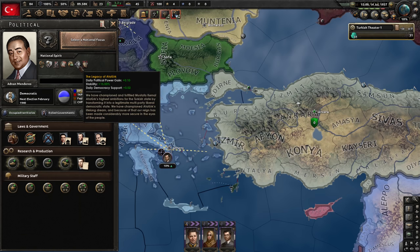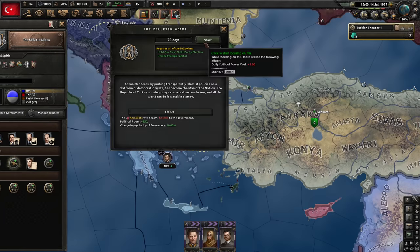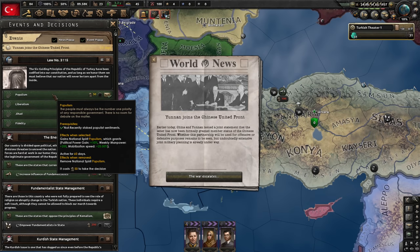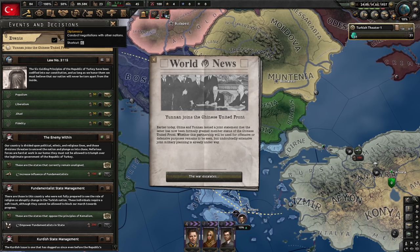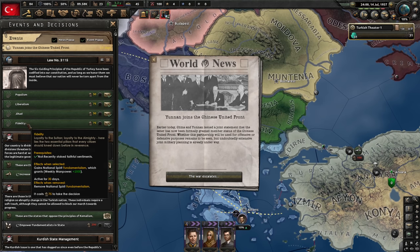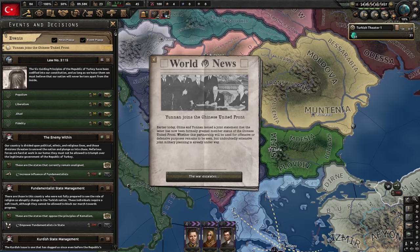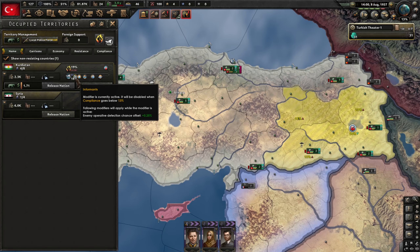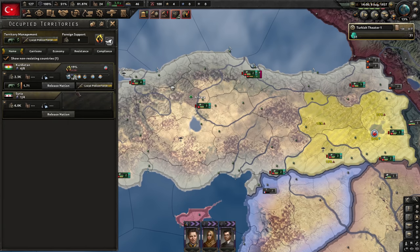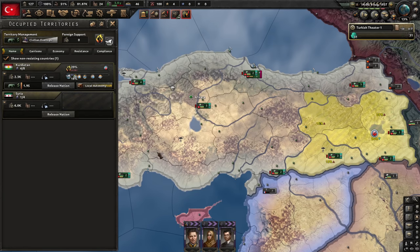We got the legacy of Atatürk: stability 15%, daily political power gain. If we had done 'assess our future' afterwards, the legacy would have been just minus 5% stability, but we worked around it. The communists will become hostile and the Six Arrows have changed. Jihad gives a lot of war support but we don't really need it right now. Fidelity gives some manpower — essentially 10,000 manpower for 75 political power, a bit too expensive. Not much is changing with the Kurdish resistance and compliance — they're both hovering around the same value.